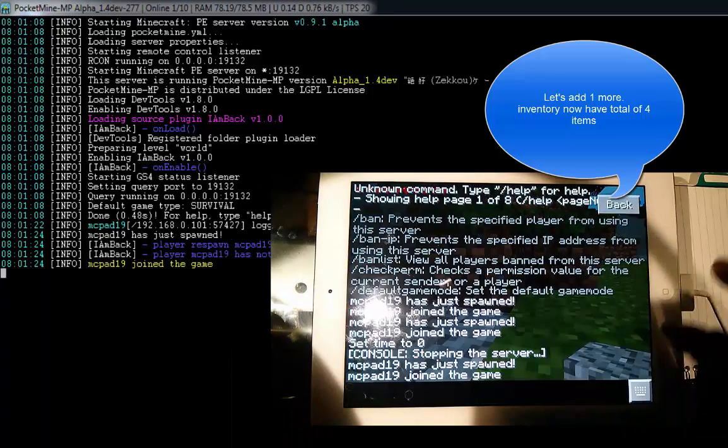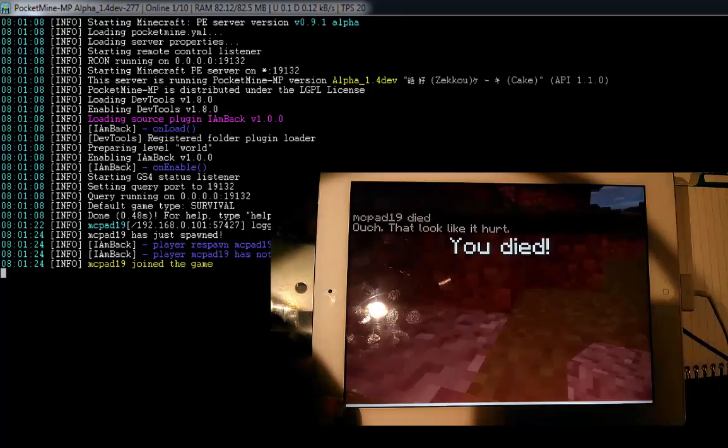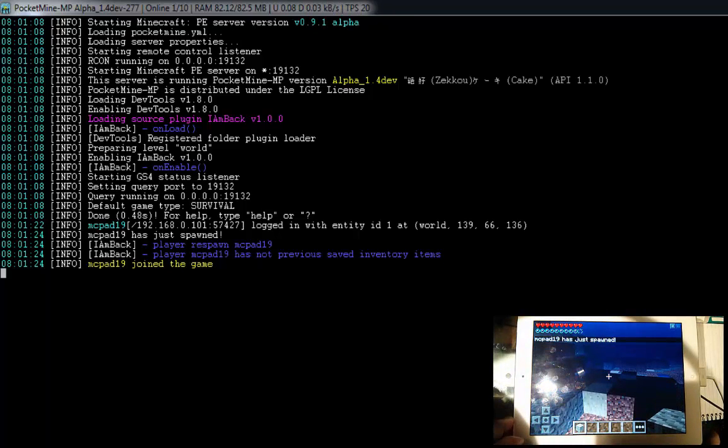Next, I'm going to issue a slash kill command to generate a death event, which also triggers a spawn event. Normally, a player loses all previous inventory items on spawn. However, with the new enhanced version of the I Am Back plugin, it saves the player's inventory items on the death event and restores them on player spawn.